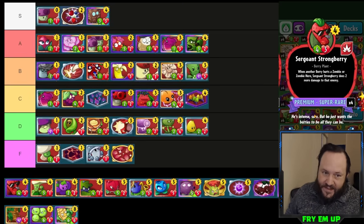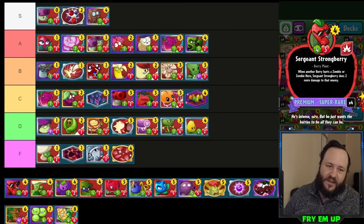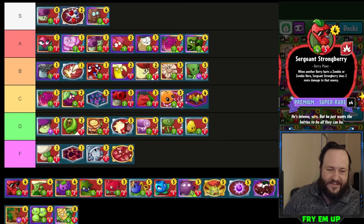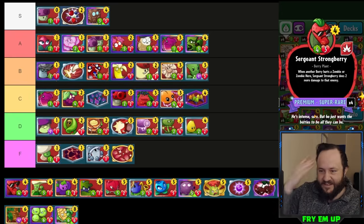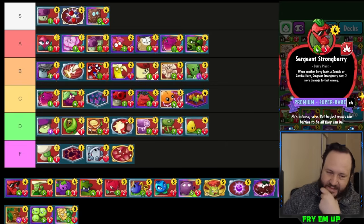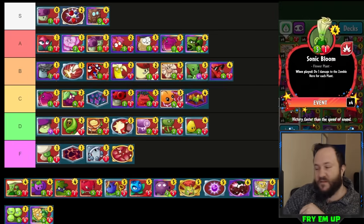Sergeant Strongberry — you run this in berry decks. This is sort of the heart and soul of berry. When you have two of these, of course it creates a Sergeant Strongberry loop where each one sees the other doing damage and it sort of does infinite damage to either a zombie or the zombie hero until they block. Obviously it got nerfed a lot when the block meter was introduced. I've had a little success running this specifically with Imitator — Imitator into Sergeant Strongberry means you'll have two. Not even in a full berry deck: just having Imitator, Sergeant Strongberry, and Berry Blast can end up doing a humongous amount of damage. B-tier.